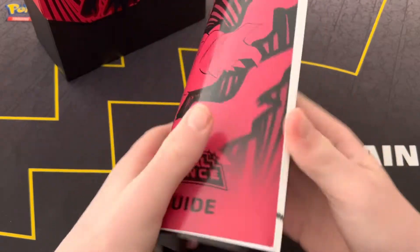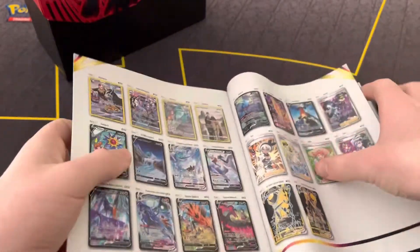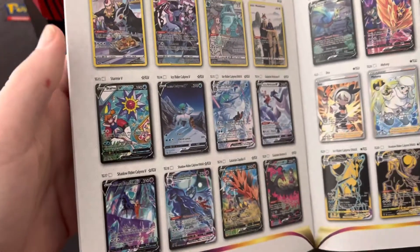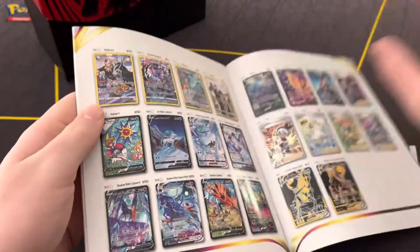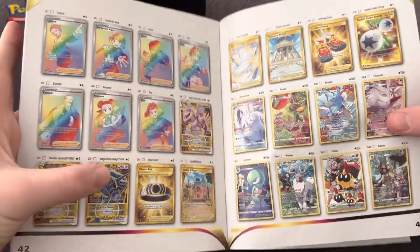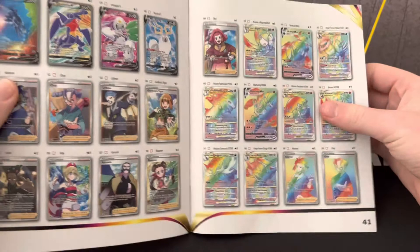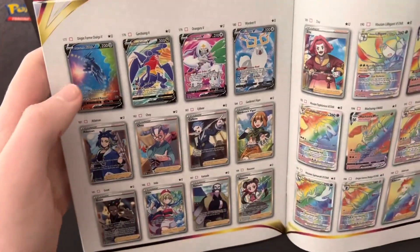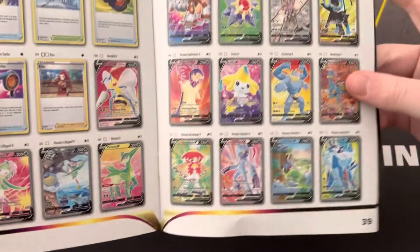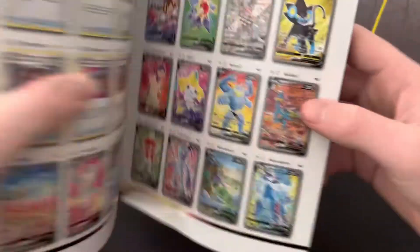Let's look at the player's guide. It's not the hardback like they used to have — it's just paper, way cheaper looking. But here are some of the character cards, the full arts, the gold cards. Some more character cards. Golden Samurai, Dialga, Palkia — those would be cool. Some more full art trainers, full arts, then the alternate art Dialga. Alternate art Machamp — that's what we want to get. Sneasler alternate art. Very cool book.